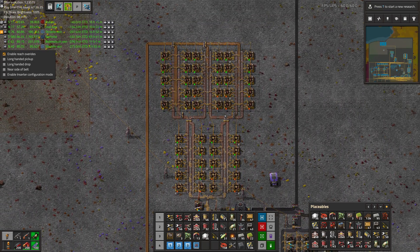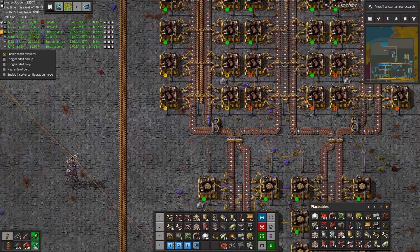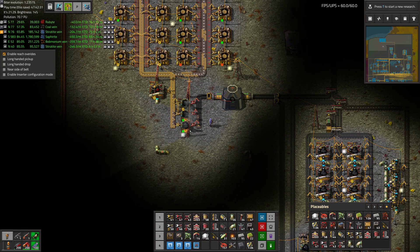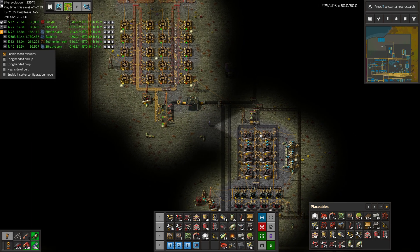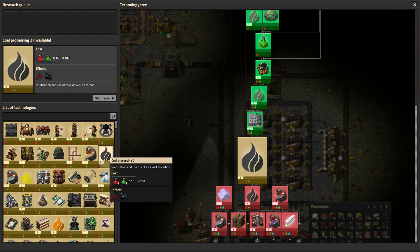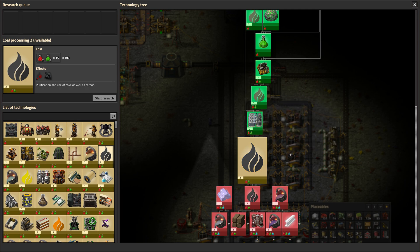Looking at the wood belt, it looks like it's running at full speed but these machines are not running at full speed. That should run a little faster. There's an example of how this just doesn't need to run anymore because this is completely full — which is good, it means we're not producing needless amounts of wood. So what about all this carbon? It's kind of just sitting here and not getting used. It's not a bad thing, but there are better ways of making carbon — specifically coal processing 2.